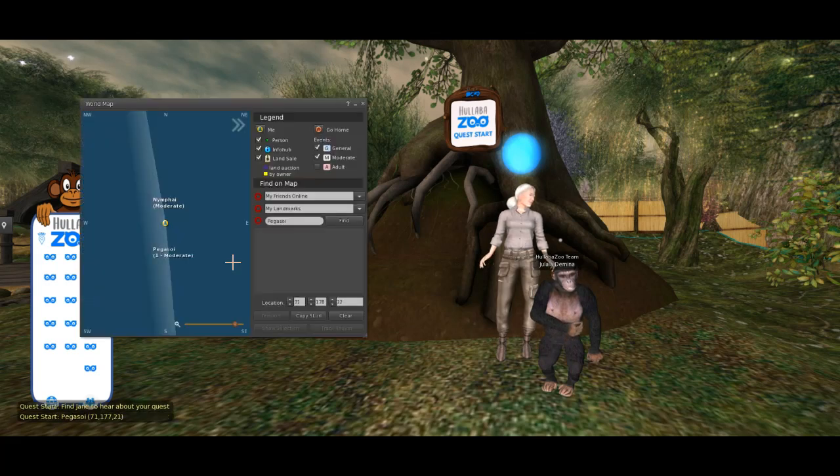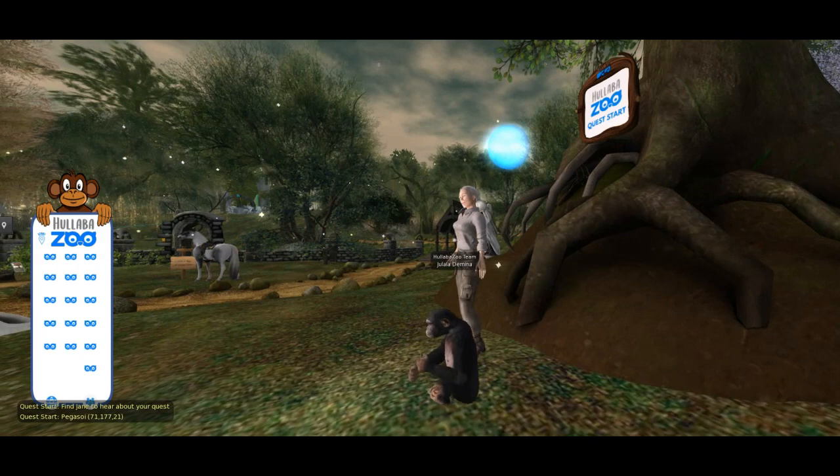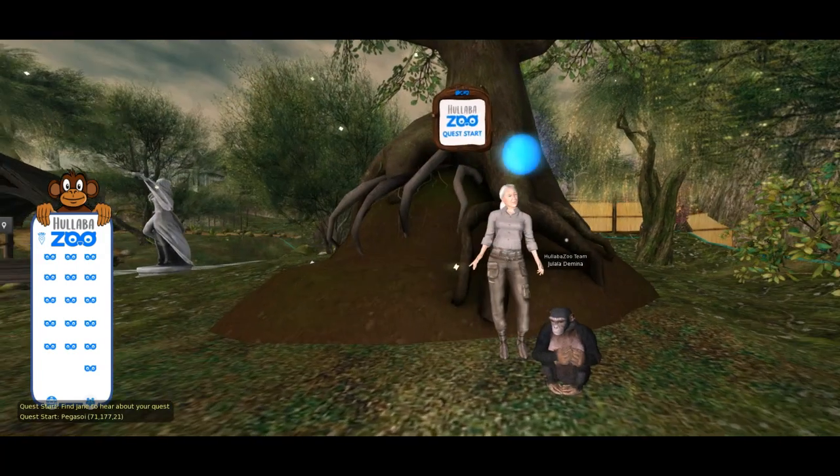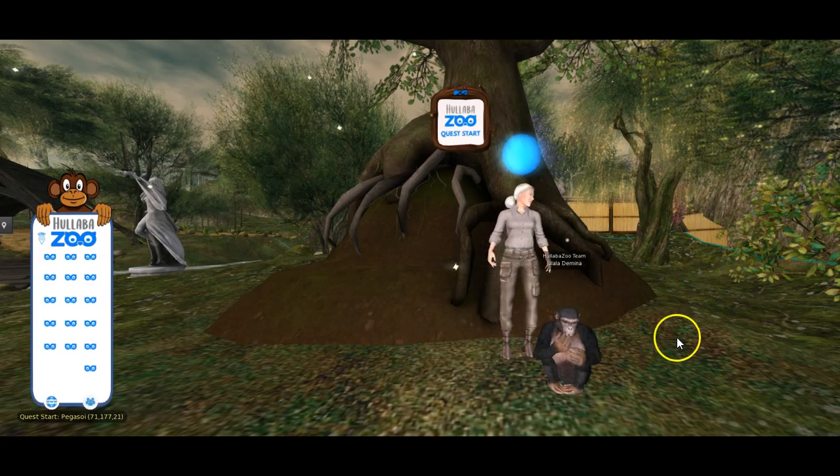It'll bring up a little map. It might bring you a little bit further away, like over there somewhere. So just look around and look for Jane, our Animesh Jane Goodall, and the quest start sign.